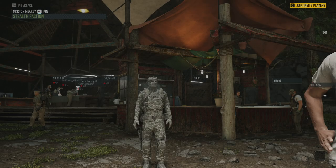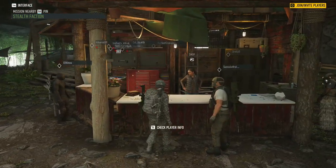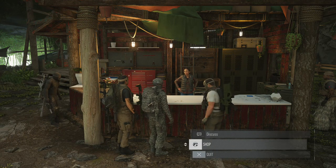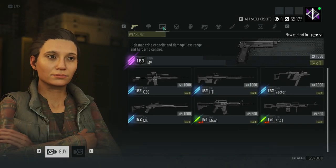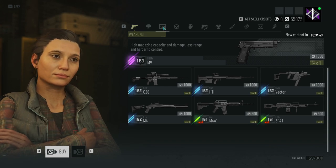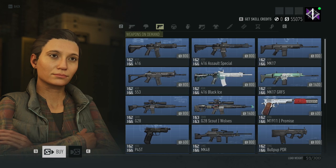After you get your blueprints, come to the store — either on the map or at Big Whack. They have what's called Weapons on Demand, which is where you get the weapons you have blueprints for. If you have the Season Pass, Gold Edition, or Ultimate Edition, that's where you'll find the special weapons that came with those editions.